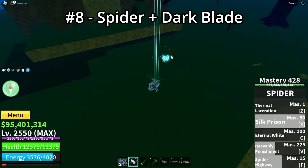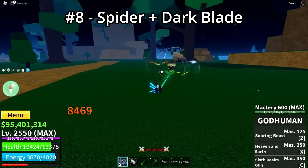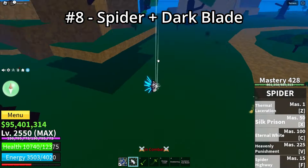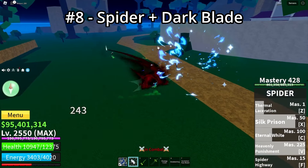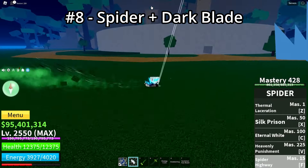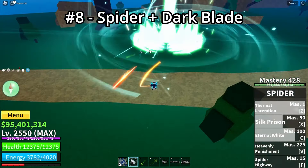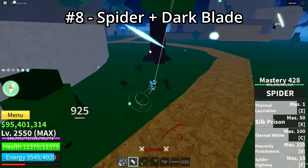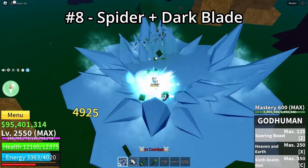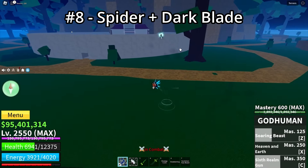Next on the number 8 spot we have Spider and Dark Blade. This is a really weird combination but it fits really well. Both Dark Blade and String have insane combo potential and insane range, but also a few close-range moves — Dark Blade's Z move is close range and the X move is really long range. I don't recommend using Dark Blade moves just to get lucky and hit them.